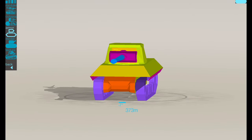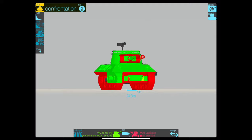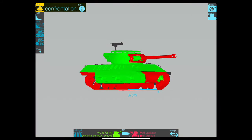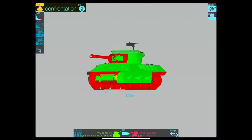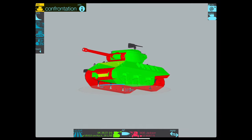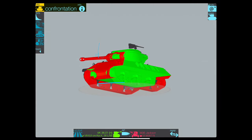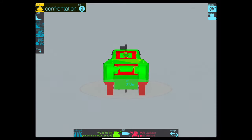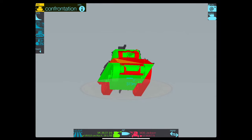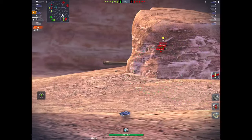Every man and his dog at tier 6 and tier 7 is going to pen you. Some of the tier 5s may not, but it's still pretty thin - you've only got 76 millimeters on the turret, that's nothing. You can't side scrape in it realistically. You can go hull down, but you've got to go hull down and turn it. The 10 degrees does help, but it's not a great tank armor-wise. You need to stick this thing a long way away from the danger.